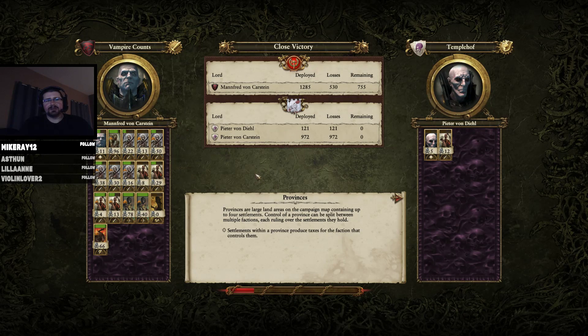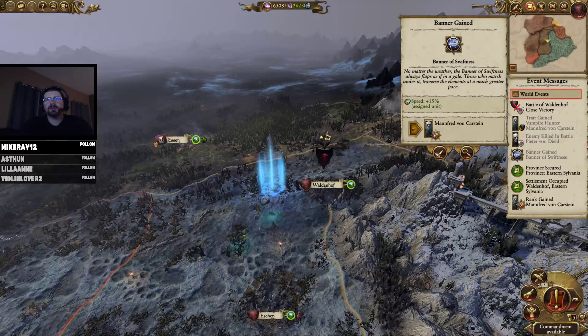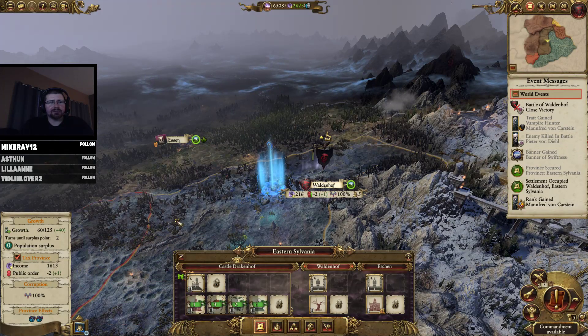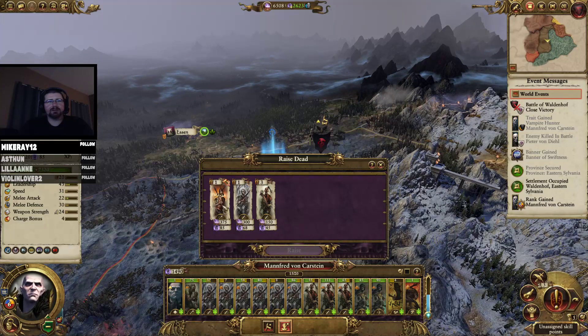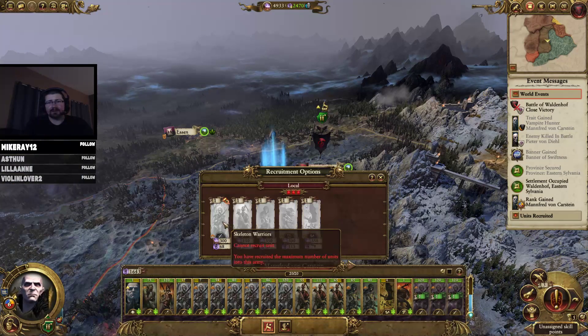That's why Manfred has to become the strongest vampire around so no one can bring him down. Oh, we lost a few units here. Complete control of this province — okay. So let's do growth and corruption to get this place up and running, and let's do some raising of spearmen. And recruit — just skeleton horde for right now. We'll do this battle.